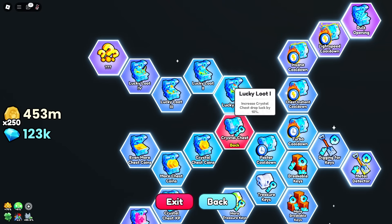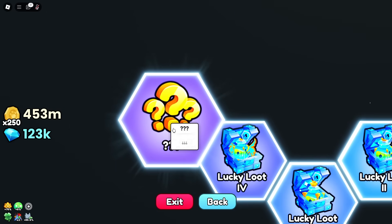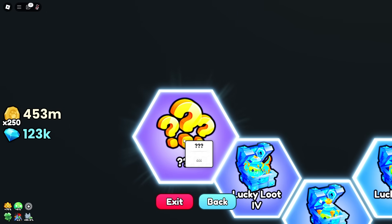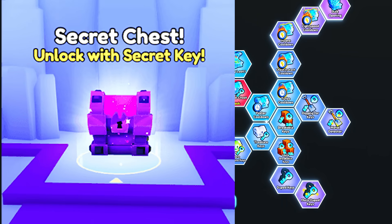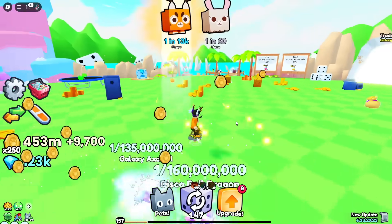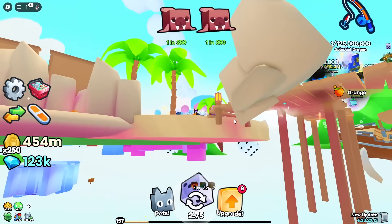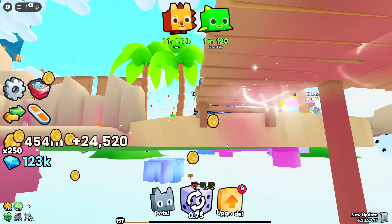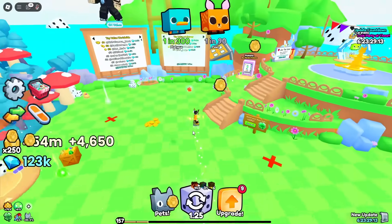There's also an upgrade to increase crystal luck. Now here's something interesting - there's a secret chest in this game right now and no one knows where it is, but we know where it is. If you head over to the beach and scroll your mouse down and move that way, you can see right down there is where the crystal chest is.